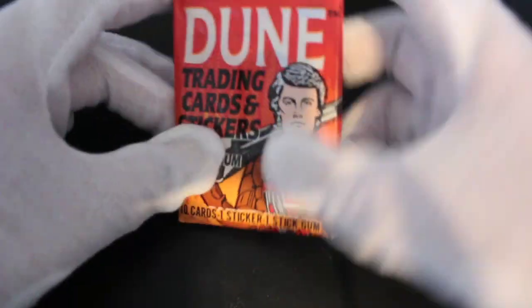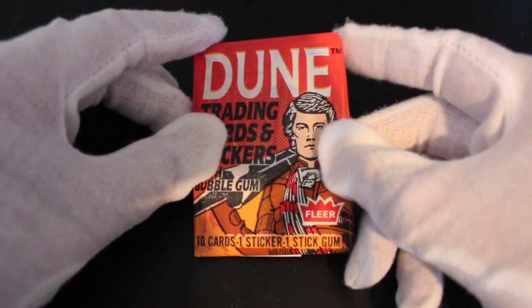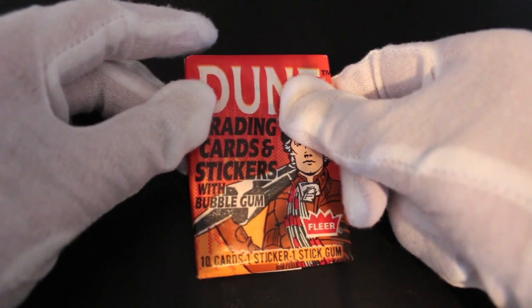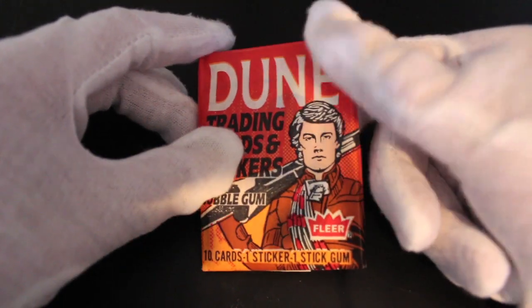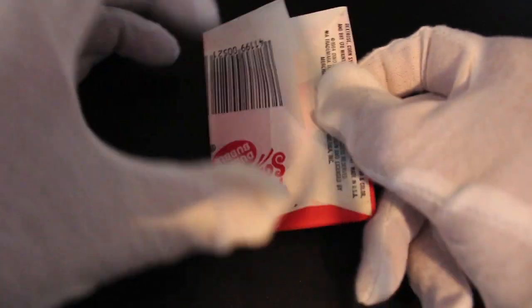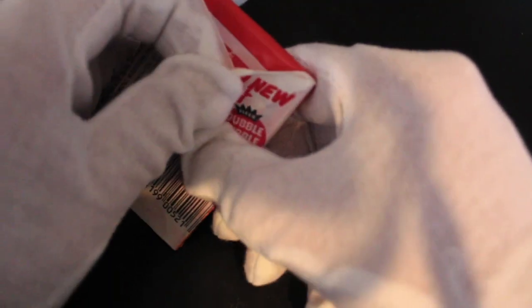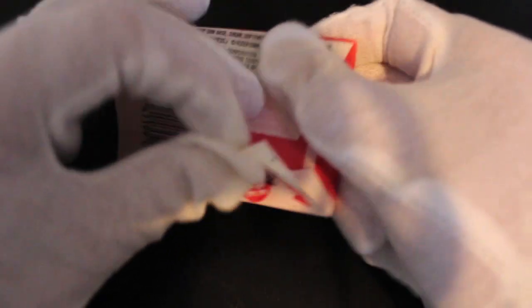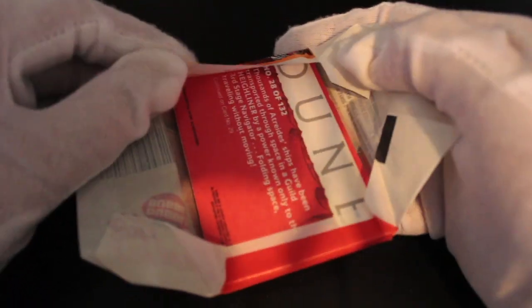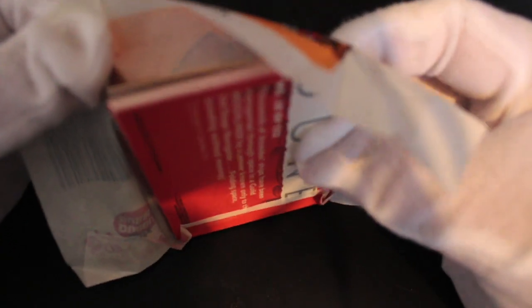Hello, it's me Trading Card Tony with a new pack today. We've got Dune trading cards and stickers with bubble gum. So there's 10 cards, one sticker, one stick of bubble gum. There's a warning about the gum — it's like a warning bell going off saying there's going to be gum involved, you better prepare yourself.